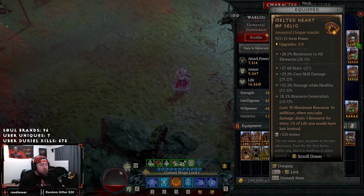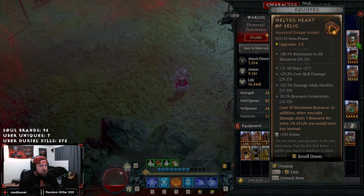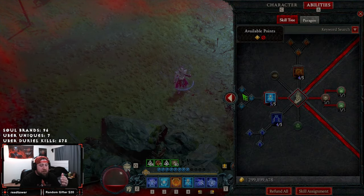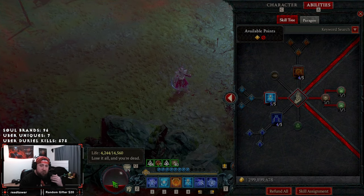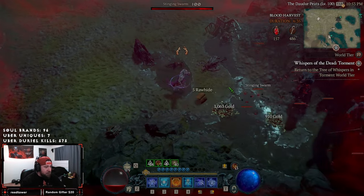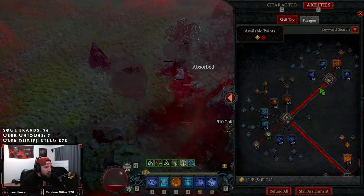I want to go over the build: the skills, the paragon board, the gear, the vampire powers — all that good stuff — and give you a brief rundown. I'm not going to go into too much detail because the build speaks for itself and a lot of it is the same as my previous one or two ball lightning builds. I'm just going to break down the changes I made and showcase how the undying effect really works and why you want to be as injured as possible the entire time.